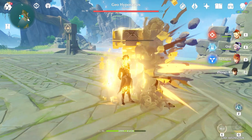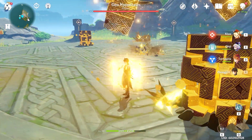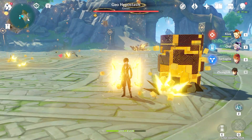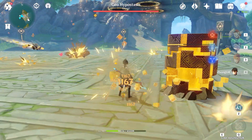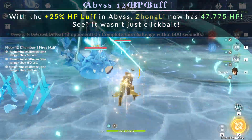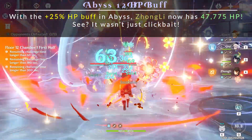These overworld fights are generally easy fights to begin with — you'd be fine with or without Zhongli's shield. Now, what about Abyss 12? Well, if you have a good carry, him making that carry nearly indestructible at times is an invaluable asset. Although this type of support Zhongli build probably isn't the fastest way to clear Abyss 12, it certainly is one of the easiest ways and really makes it pretty brain-dead.